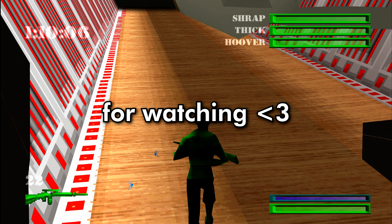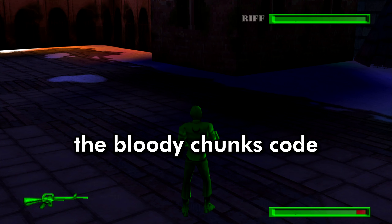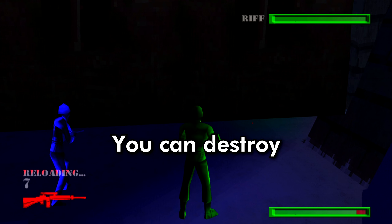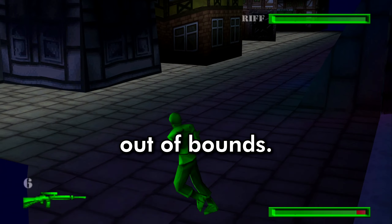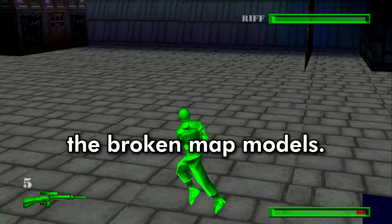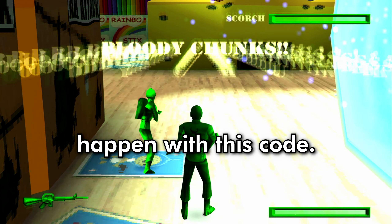Thank you for watching. Bonus alert! If you activate the bloody chunks code — L1, up, down, left, right — you can destroy this house over here. You walk through and you're out of bounds. This is the place where the game stores the broken map models. By the way, all sorts of goofy stuff can happen with this code.